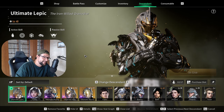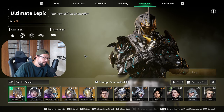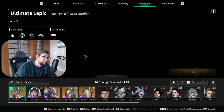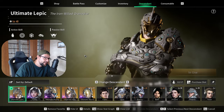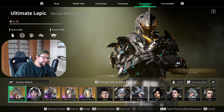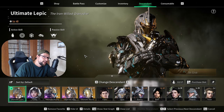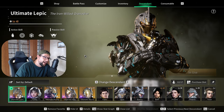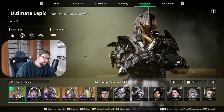Now let's touch on the topic of Descendants. There are a bunch of Descendants you can pick from and there are some very good options and some average options, but mostly all of them have great potential to become very strong in the game. My personal advice in the beginning is to go after the Descendants you enjoy visually the most. There are already tons of guides out there.